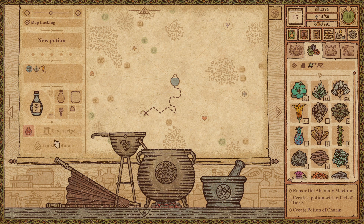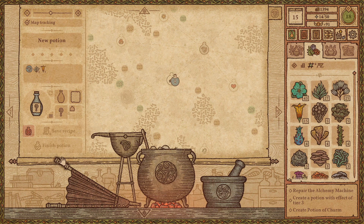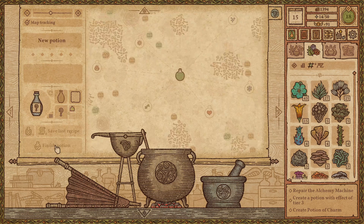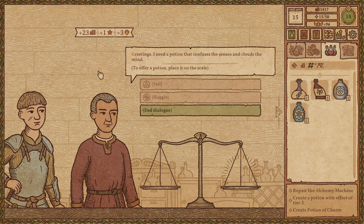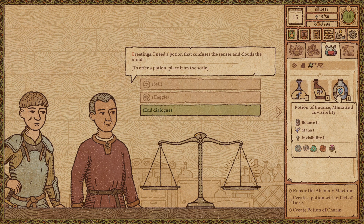I'm just going to go with a weak potion. I need a stir — that would help. There we go. 23? Sure. Greetings. I need a potion that confuses the senses and clouds the mind. I don't even know that I have one of those.